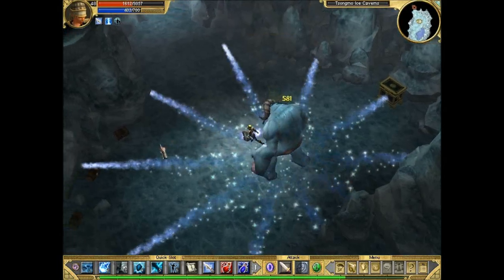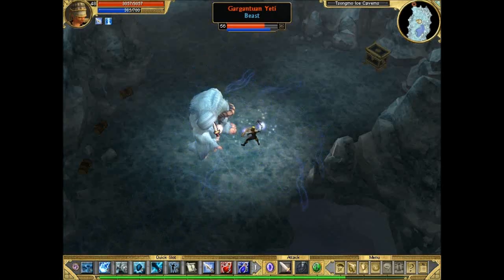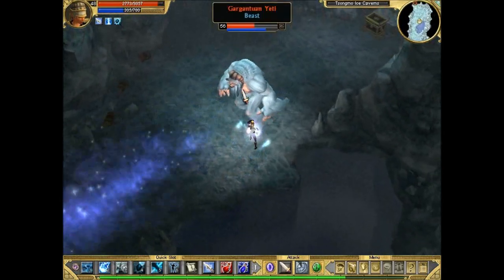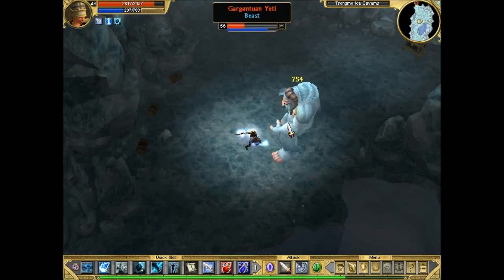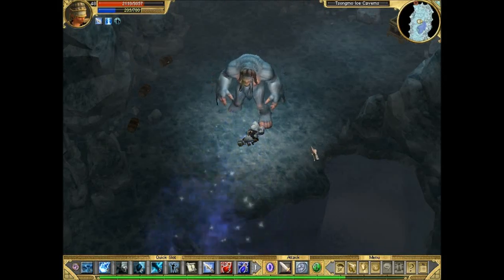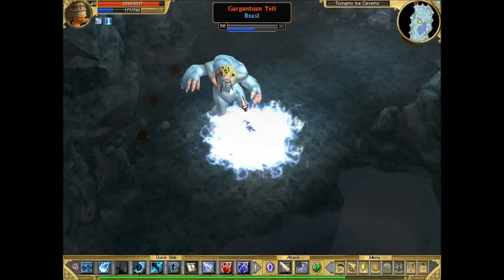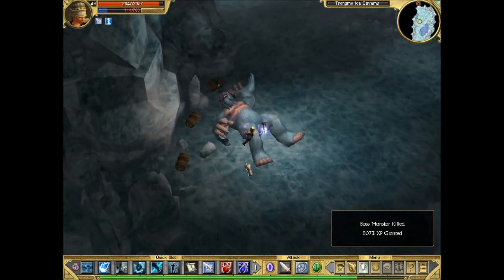He mostly has two powerful attacks. The first is when he breathes — it does cold damage and freezes you in place, so you have to move out of the way. The other is harder to avoid because it shoots projectiles in all directions. Otherwise he just keeps whacking at you, which doesn't do that much damage. He's only really dangerous if your cold resistance is low and you slip up. He'll often perform both special attacks one after the other — freeze you first, then attempt that projectile attack.